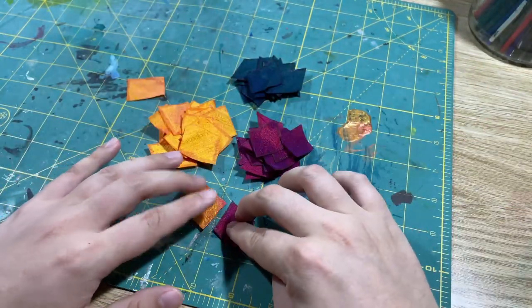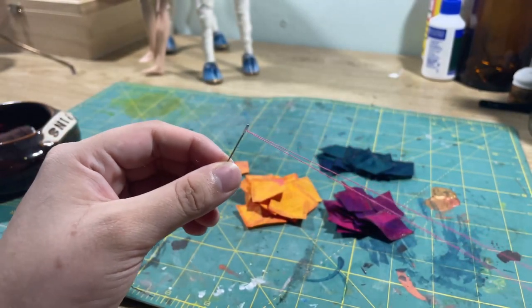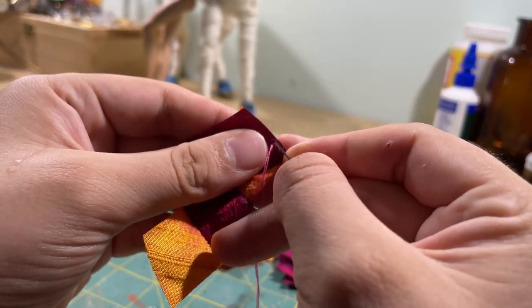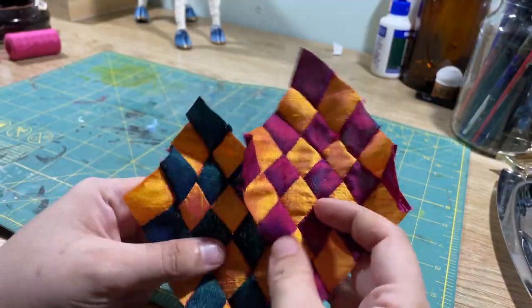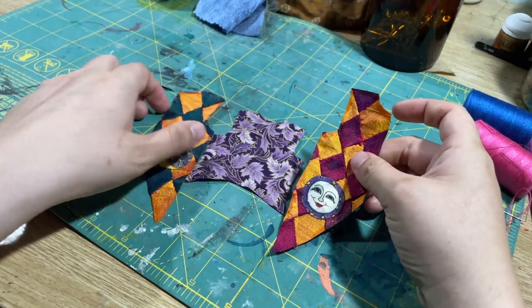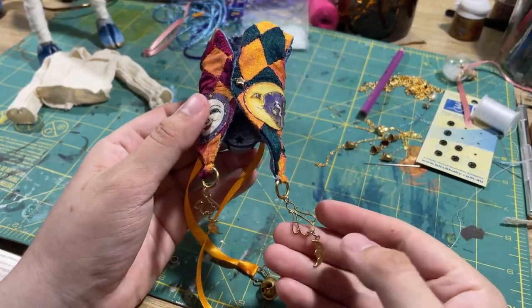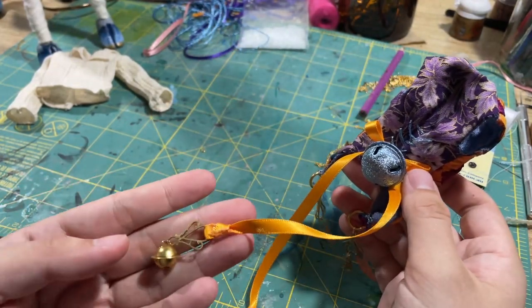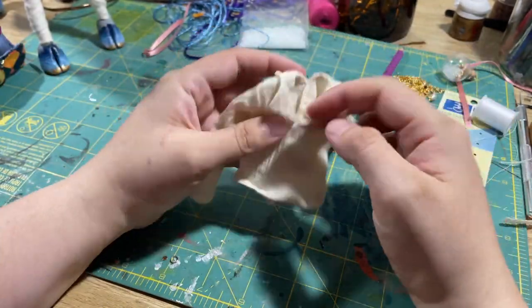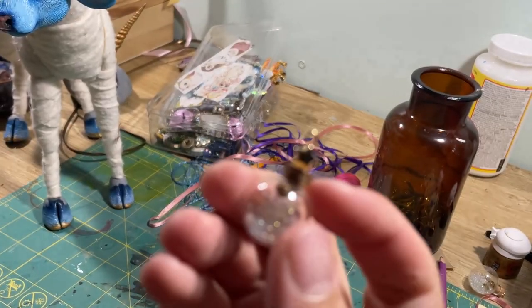I hand stitched a bunch of squares of this silk dupioni together, and I also embellished it with these moon face appliques, and stitched on this beautiful metallic purple fabric, before lining with this blue silk dupioni. I embellished it with these little metal findings, ribbons, and bells. For the rest of his outfit, I used the clothes he came with as a pattern, and stitched these together, and I also embellished them with chains and other findings. And of course, I also gave him his own little mermaid star bottle.